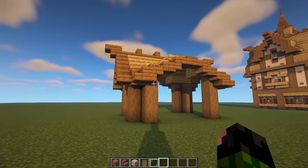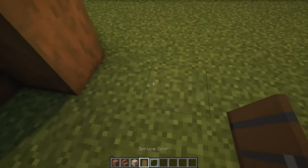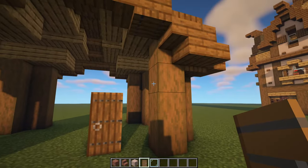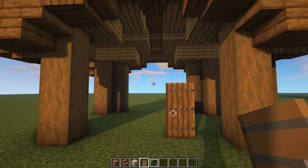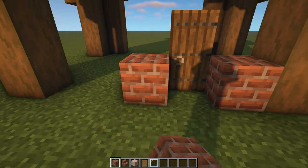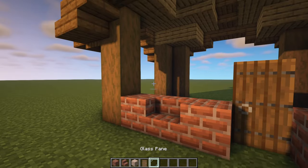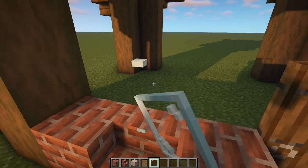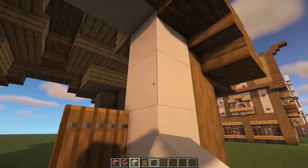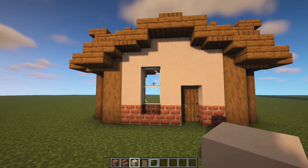Now we can start work on the four walls. Come to the front of the house, grab your spruce door and place it one block away from the right hand side with three blocks on the left. Grab brick blocks and place a full brick block either side of the door, then a brick stair, then another full block. On top of the stair place one and two glass panes, then fill the rest in with white terracotta until you have the door with the window nicely filled in.